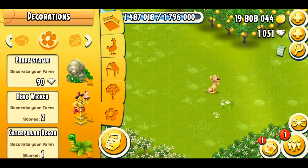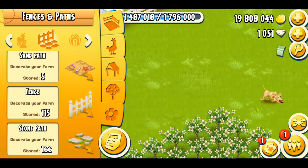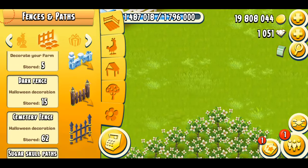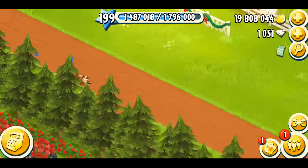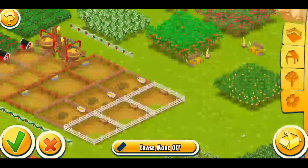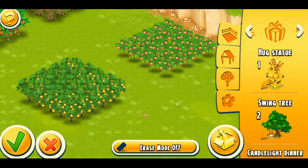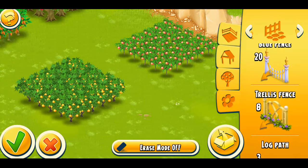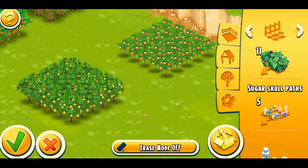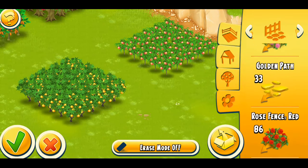I'm pretty sure I already have these decorations on my farm, so let me take them out to show you. Let me go into edit mode and store all the decorations. Now we can see better — there's the trellis fence, but wait — that's weird, I actually don't have any flower fences. I was thinking I did, but I don't.